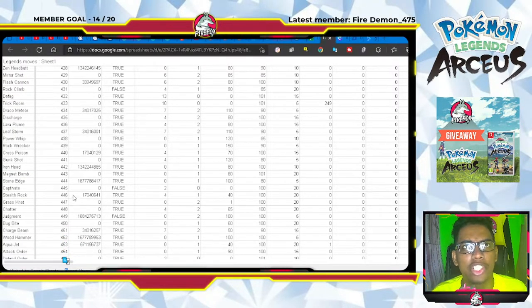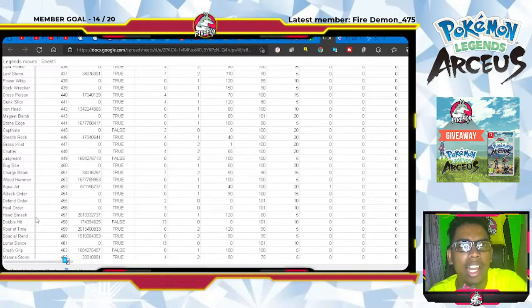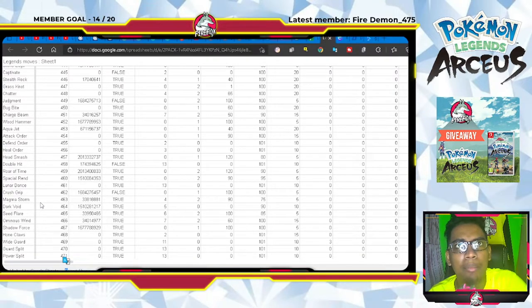Mud Bomb, Psycho Cut, Zen Headbutt, Flash Cannon, Draco Meteor, Leaf Storm, Cross Poison, Iron Head, Stone Edge — sorry if this sounds like rambling. We have Stealth Rock, which has a change in this game that I spoke about in the 28 new moves video, so check that out. We have Judgment — of course used by Arceus himself — Charge Beam, Wood Hammer, Aqua Jet, Head Smash, Double Hit, Roar of Time, and Spacial Rend — those are the legendary moves of Dialga and Palkia.